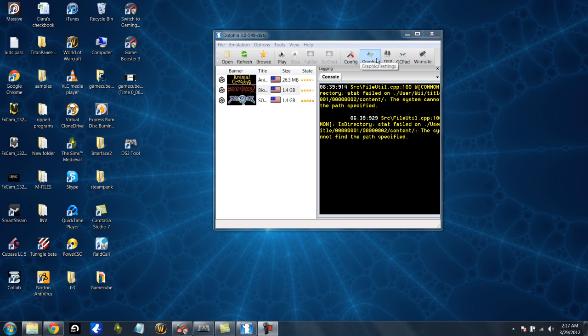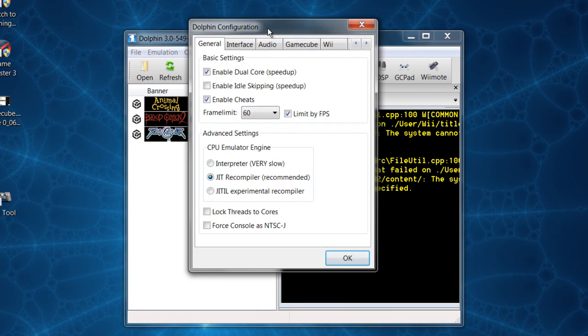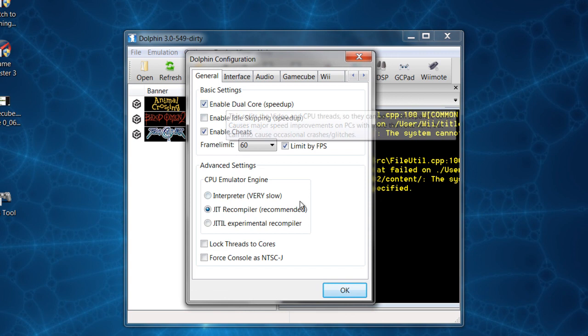We're pretty much going to be messing around in here, specifically these two areas. We're going to go to Configure. Enable Dual Core — what that does is if you have two cores, this would be perfect for you, but it still works without two cores. However, it can cause problems. Enable Idle Skipping — I don't need to do that but it's very good for you to do. Enable Cheats — I'll get into that a little later.